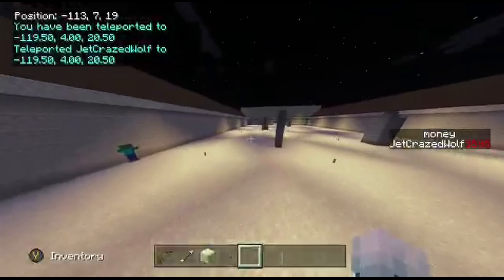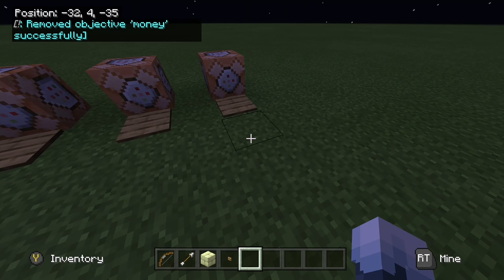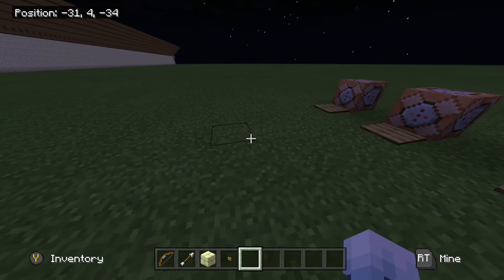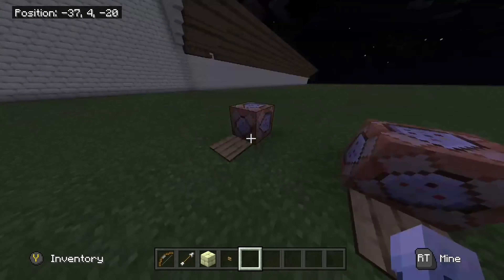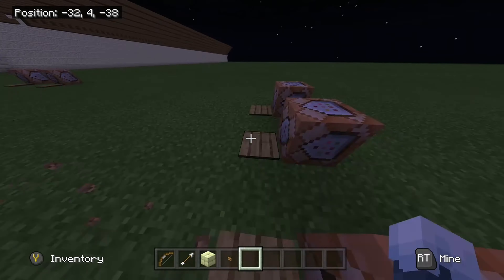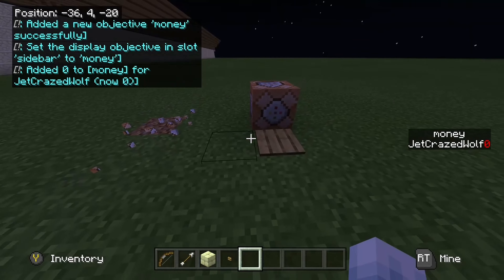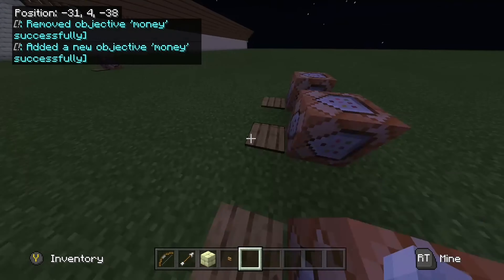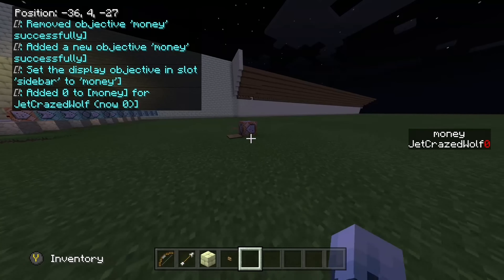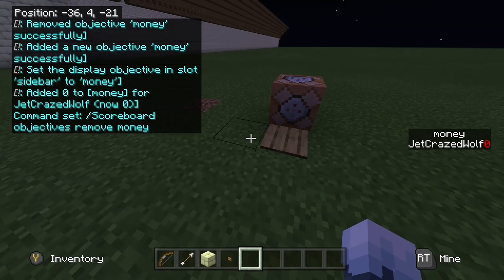So that is all of the commands that you'll probably need in a map. I didn't actually show you these two. I'm going to get the scoreboard back up — this one just gets rid of the scoreboard. So you press that and there it goes. All you need is slash scoreboard objectives remove money, or whatever your scoreboard objective is called, and it'll just get rid of the scoreboard thing on the side.